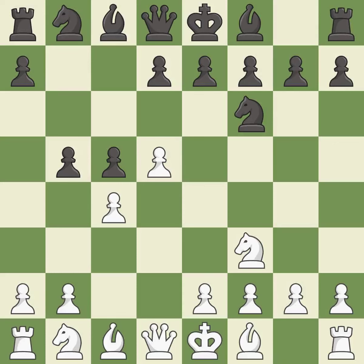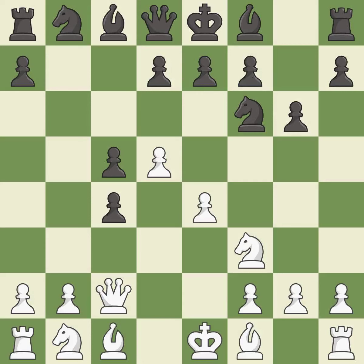Nf3 develops the knight toward the center, controls the d4 and e5 squares. This prepares the bishop for development. This defends a pawn that was under attack and had no defenders. This defends the attacked pawn. This fianchettos the bishop by placing it on a powerful diagonal.